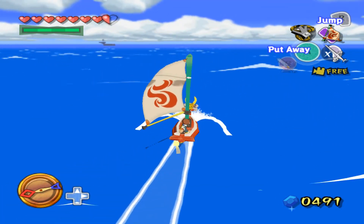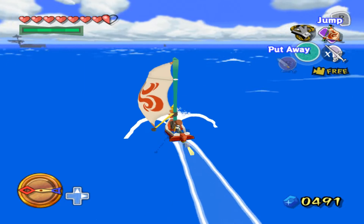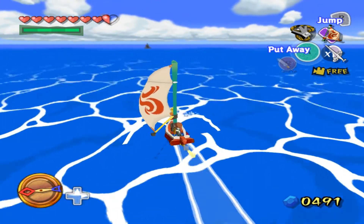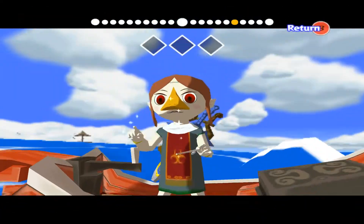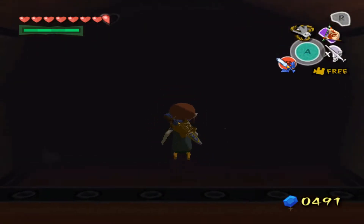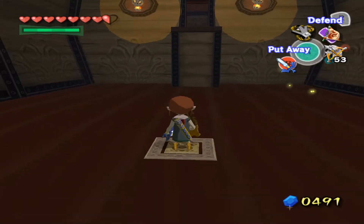I'm not sure where it is... There it is. So we can take this down, and then we're going to go to Southern Fairy Island — there's an item we can get there now that we have the bow. We've actually had the bow for a while and I just forgot about the island completely, thought I already got it but I didn't. So now we can go get that, grab another item, then we're going to head to Windfall. Let me actually grab my arrows.